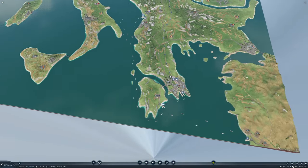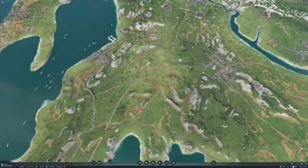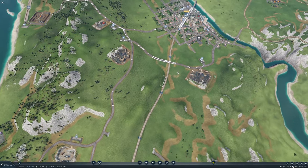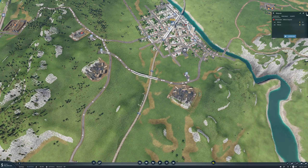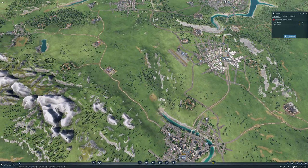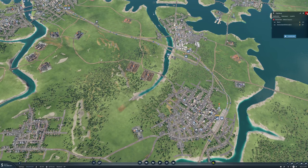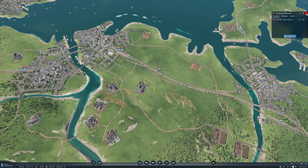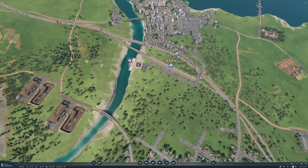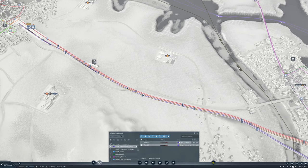Then we need to get a cargo station up here in Belgrade somehow. Belgrade has a lot of people wanting to go to the unit. We are starting to get quite a lot of passengers waiting here, at least going one way. We might be able to add another passenger train or upgrade the passenger trains soon. Here we have a lot of goods wanting to go to Amsterdam.